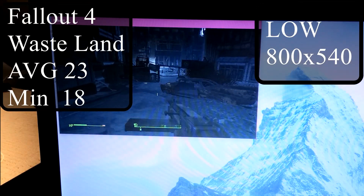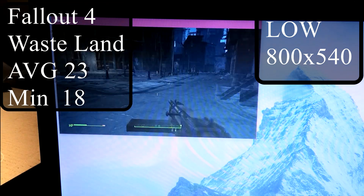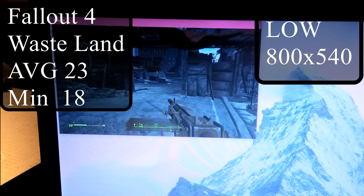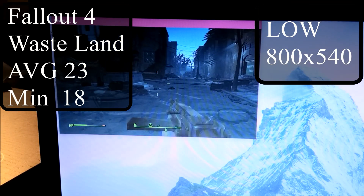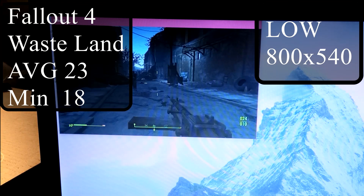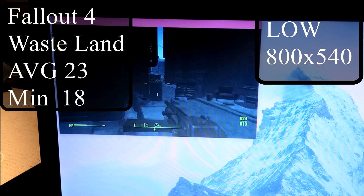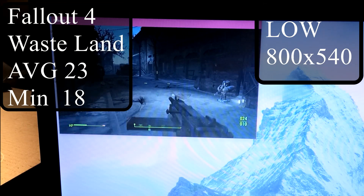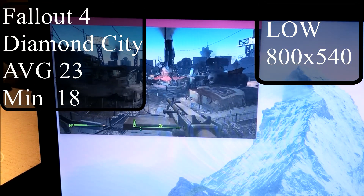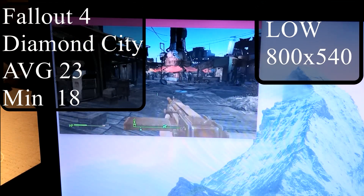Now on to Fallout 4. With no tweaks, everything set to low at 800x540, walking around a plain wasteland got us around 38 frames per second average with 26 frames per second minimum. This is very playable with some dips. However, it becomes really bad when you go into a city — with only 23 frames per second average in Diamond City and 18 frames per second minimum, it becomes very unplayable.